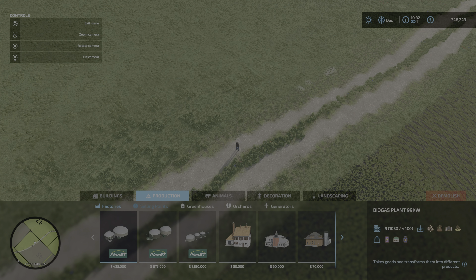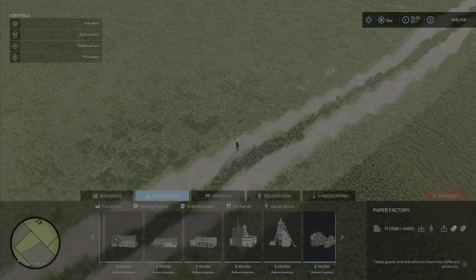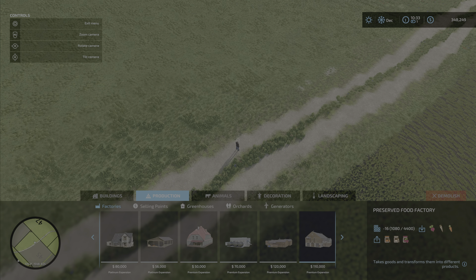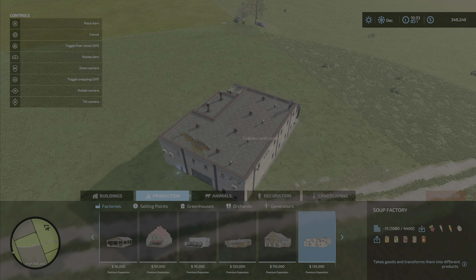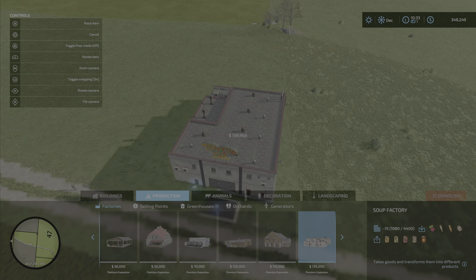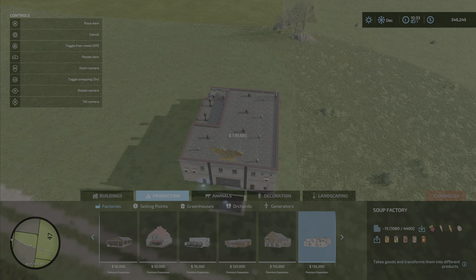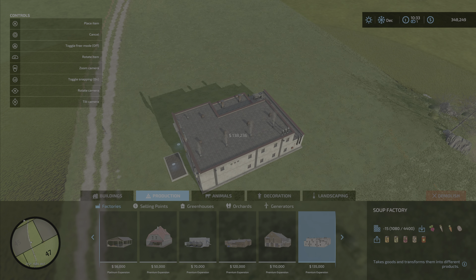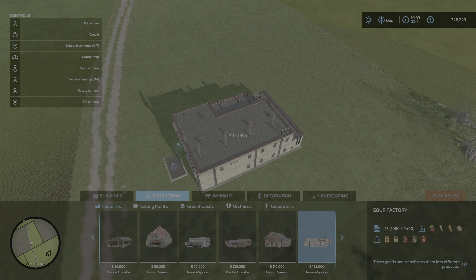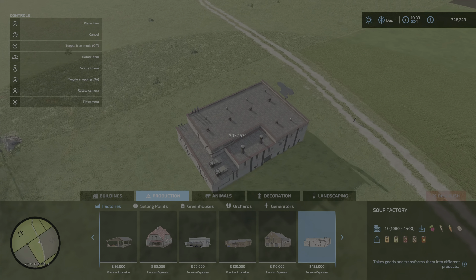So we'll go grab the building from construction. It's a production building we're looking for. There's our soup factory. We'll get it swung around and turn snapping on because we'll try to line it up with the edge of that field. That's too bad we can't zoom out a bit more, but it is what it is. The base cost of the building is $135,000 and we're looking at over $2,000 worth of landscaping — that actually surprises me that much.